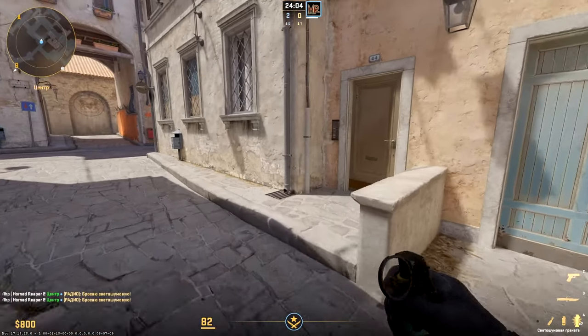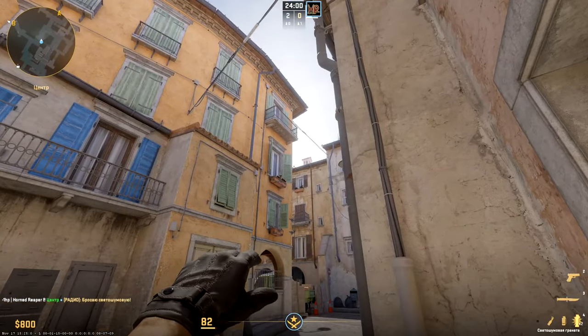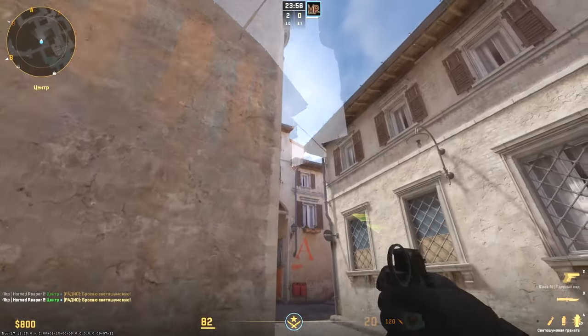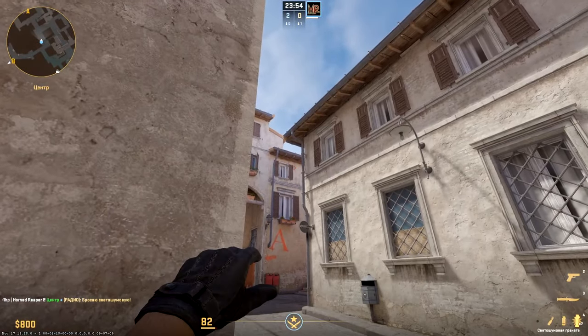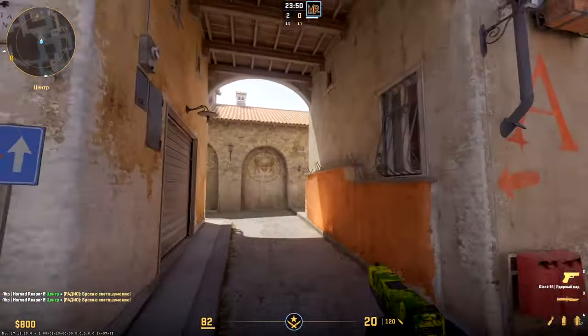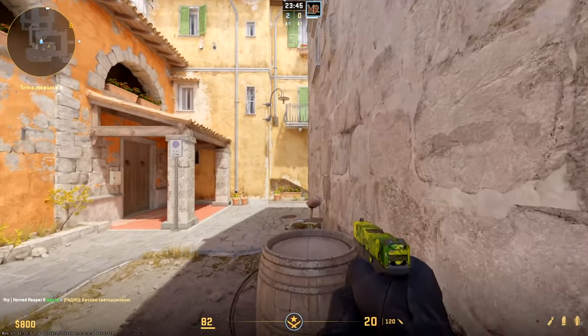Quality flashbangs from middle onto long or short. First of them from this position — aim the roof little to right from corner, throwing in shift and jump. Second one is thrown near this corner — aim the corner of sash of top window and jump throw. Such flashbangs blind all who check in short or long but are safe for your teammates.